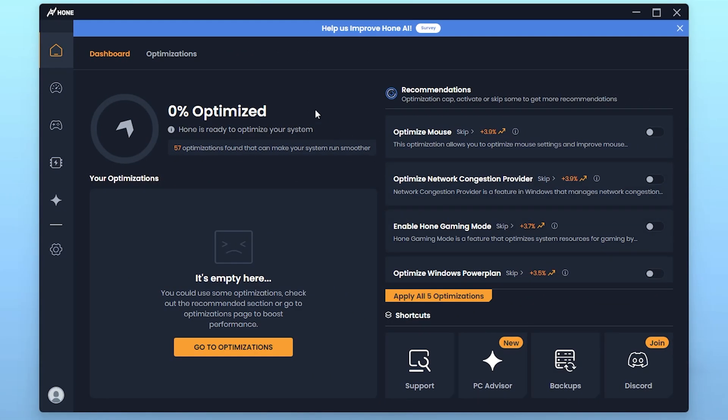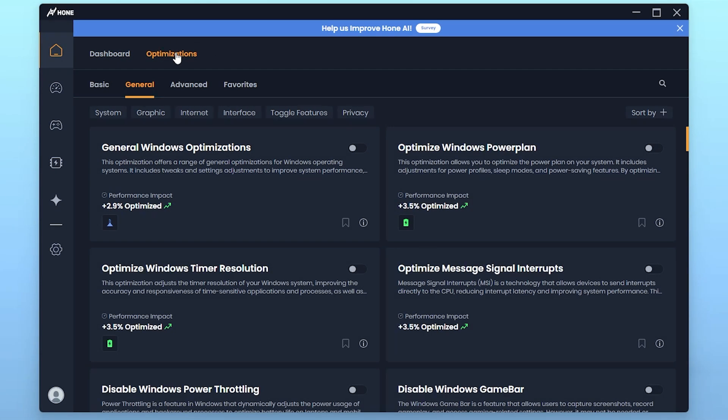In the very first step, go to the Optimization tab. Here you will find all the basic, general, and advanced optimizations, organized by category: system settings, graphic settings, internet, interface toggle features, and privacy settings. Let's focus on the best settings that will help you get the best performance — specifically the system settings and graphic settings.